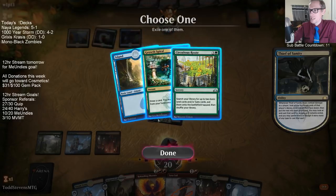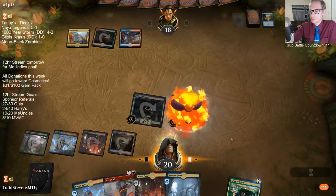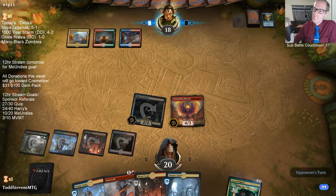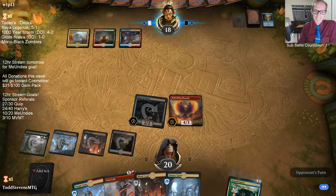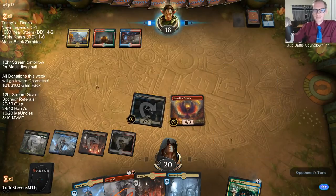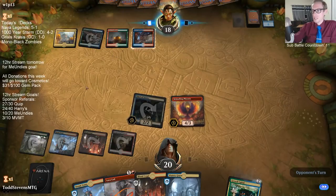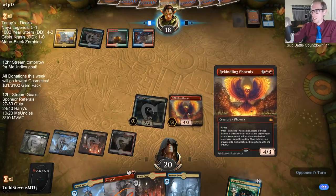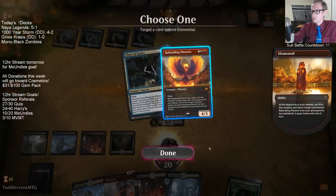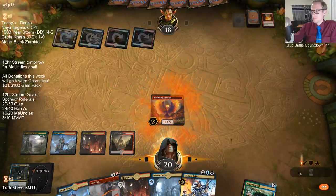We don't have any basic lands or gates in our deck so their land-fetching doesn't do anything for us. We can't take lands so we're taking something else. At first I was going to take the Circuitous Route because I thought I could get two lands, then I remembered we don't have basics or gates. Attack!